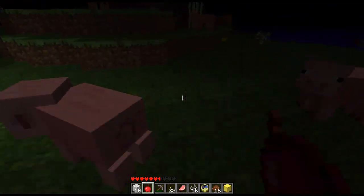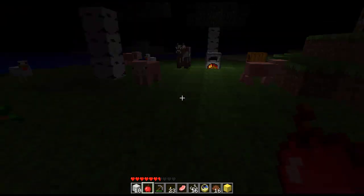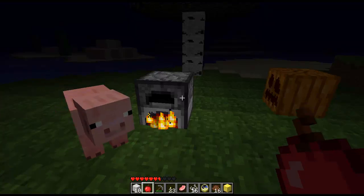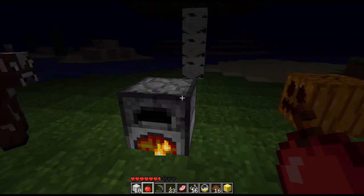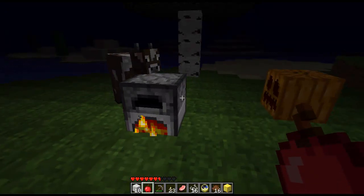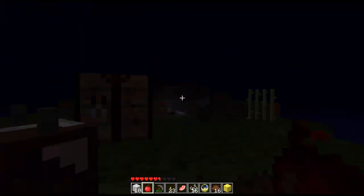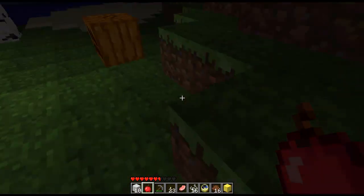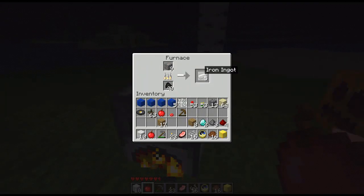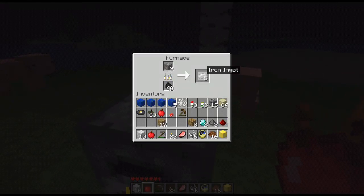Do you want a sword? I think we'll make iron pickaxes first so we can get the diamond and the gold and the redstone. We'll just get the diamond and gold first, and then we'll make some gold armor so we'll look like tin men. You'll turn from an Iron Man to a gold man.